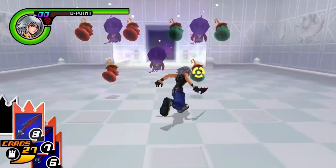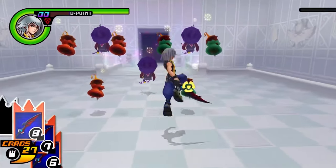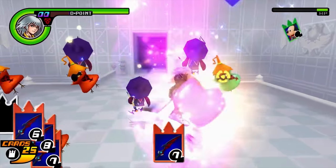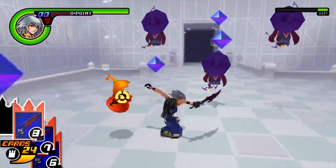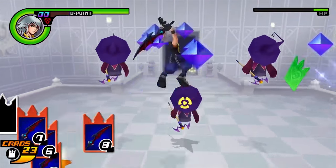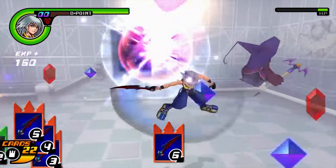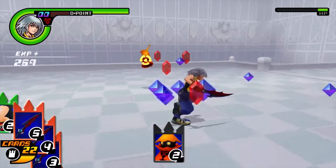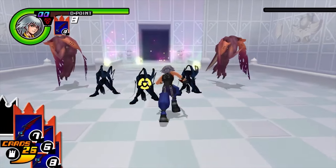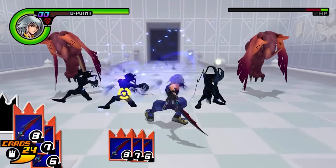In possibility C, you want to run up between the two Requiems closest to the center and jump while attacking to get rid of the two Heartless. Attack again to kill the last Requiem and use another attack to kill two Nocturnes. When on the ground again, run up to the Wizard in the center and make a short jump while attacking to kill it. Attack two more times to kill the remaining Wizards. For wave D, run up slightly to the right of the Neoshadow in the middle and use three stocked cards to get rid of three Neoshadows and a Wyvern.